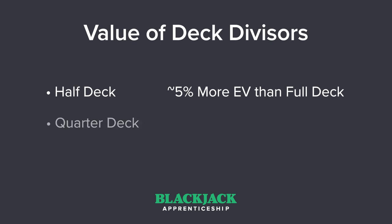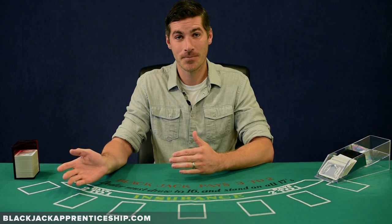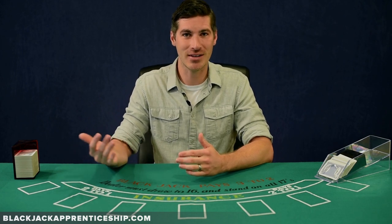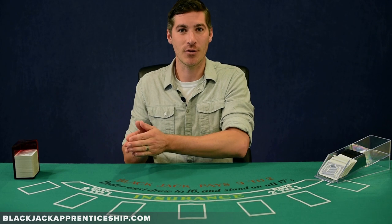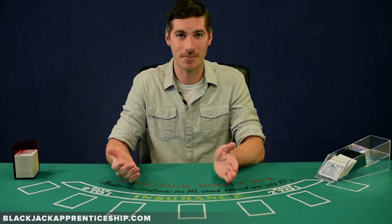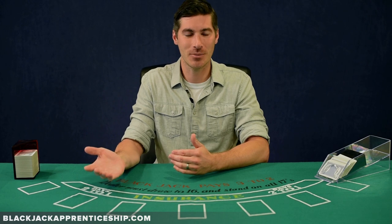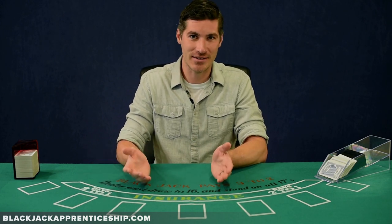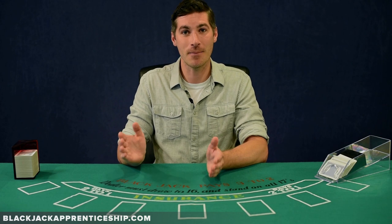If you want to take it to the next level and divide to the nearest quarter deck, it's going to increase your EV by another one or maybe 2%, but it's going to be a lot more work for that extra gain. The real value of using a more accurate divisor comes when there are only a few decks left. You get the majority of the value if you divide by full decks for the first half of the shoe, but train yourself to divide by two and a half, two, one and a half, and one deck remaining. This also translates well to single and double deck games, where dividing by the nearest half deck is definitely valuable.